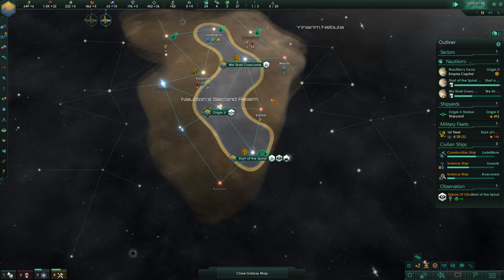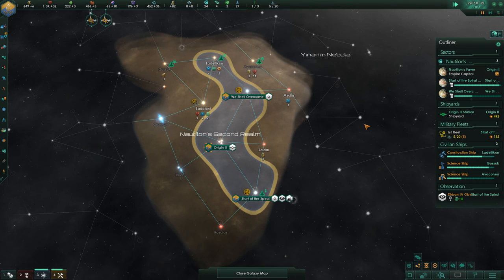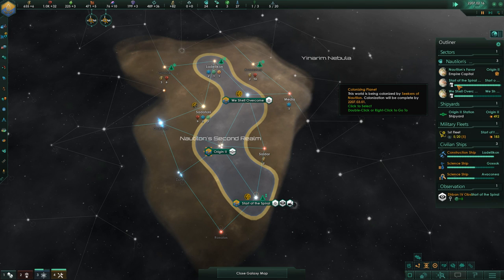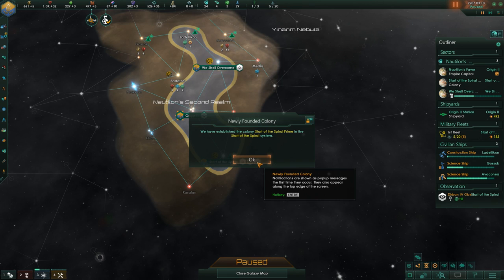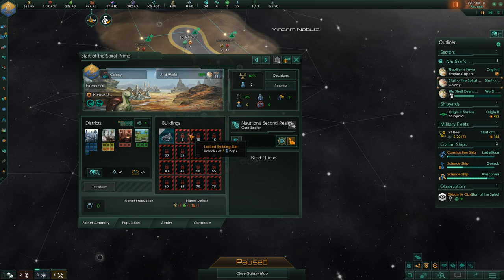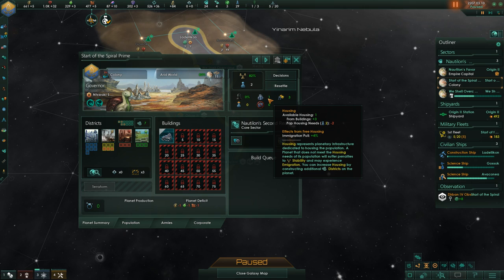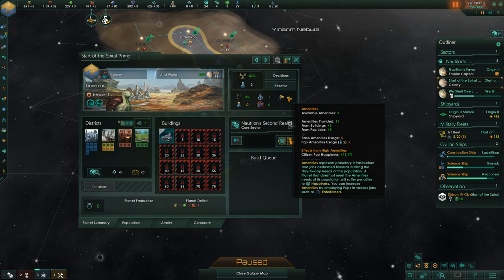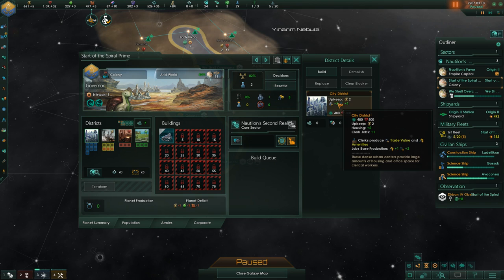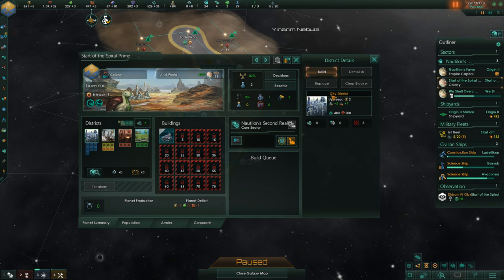It's probably not so dangerous, but it feels dangerous for us. New colony will soon be ready — celebrate! We have claimed a new world. We've established the colony — the start of the Spiral Prime system. What should we start with? We have one housing unit — housing needs are okay, amenities are okay. We could really build one district if we wanted to: five districts, one city district.